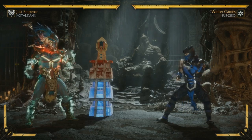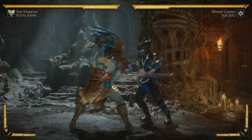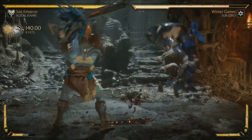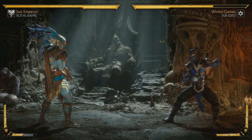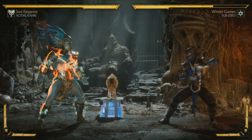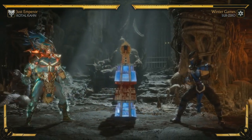Another totem that I didn't equip buffs his stamina regen, so if you're using meter burn attacks all the time, he has significantly faster regen. You can only have two totems equipped to choose from, and you can stack each up to three times. You can mix and match as you please — and it just looks cool to stack the totems.